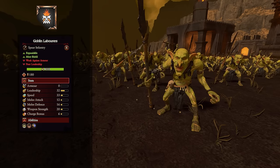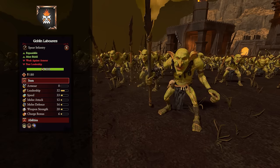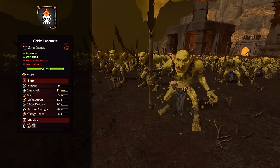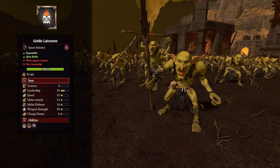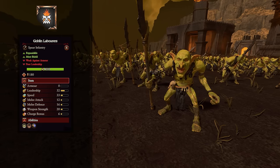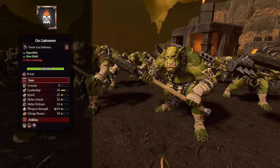First up for infantry, it's the Goblin Slaves — or laborers if you're easily offended. They are absolutely terrible: no armor, no melee attack, no melee defense, no nothing. They do have the Malign Authority ability, so they gain plus eight leadership when near units with Contempt, meaning you want to keep them near dwarfs. For the most part they're your usual chaff unit — use them to absorb charges, take missiles, and protect the stronger units.